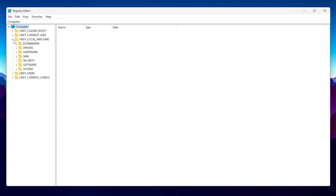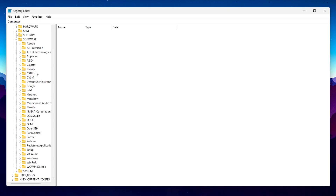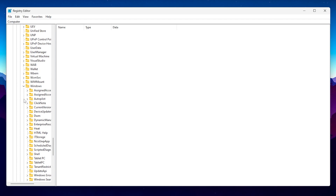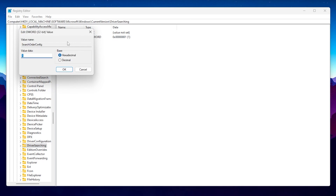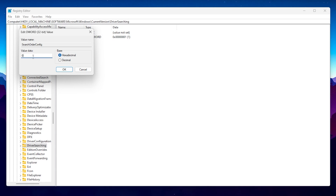Navigate to HKEY_LOCAL_MACHINE > Software > Microsoft > Windows > CurrentVersion, then scroll down and find the 'DriverSearching' folder. Click on it, find the registry value, right-click and select Modify. Set the base to Hexadecimal and set the value data to zero. This disables automatic driver searching in the background, which can slow down your PC while gaming. Click OK to save.